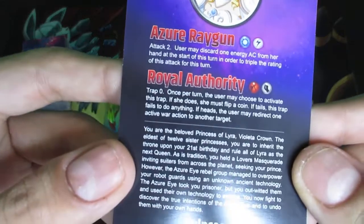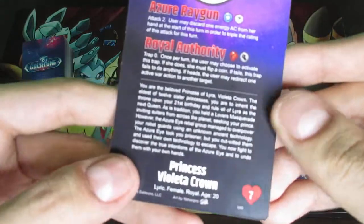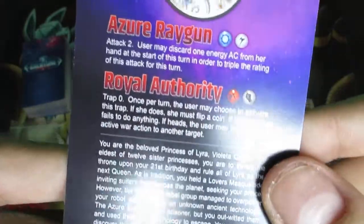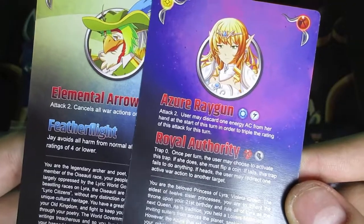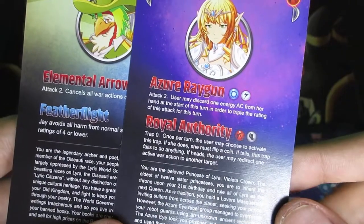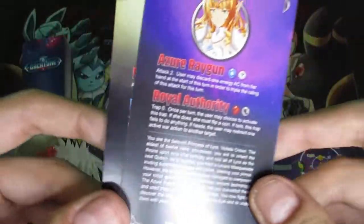The back side also has a couple of things in the middle. The paragraph at the bottom, below the faded line, is not relevant to gameplay — it's more so for lore and story purposes. The two portions that are relevant are the character's special actions or special abilities. A special action is in red, and a special ability is in blue. A special action can be used during the game instead of using an action card, while a blue special ability is a passive ability that you do not activate — it's always on.